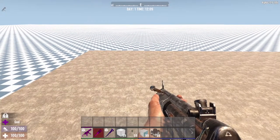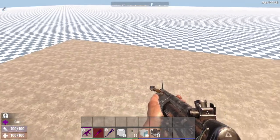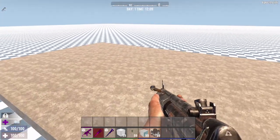Welcome back everybody. This is Michael and this is a quick tutorial on how to make things blow up using a power switch without using zombies.